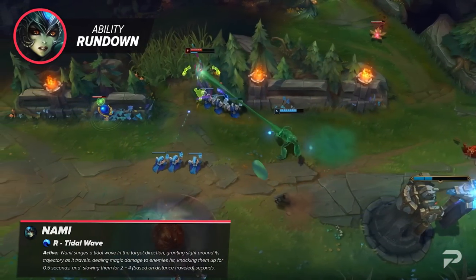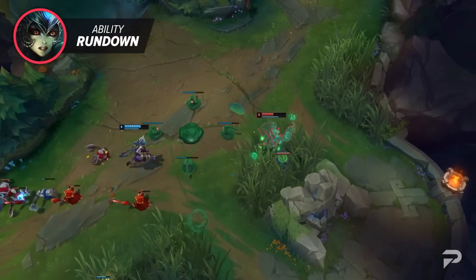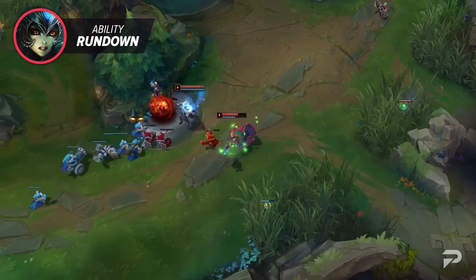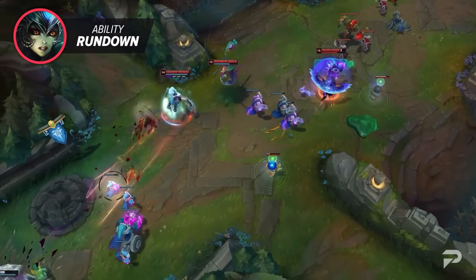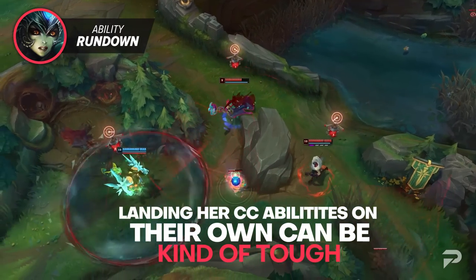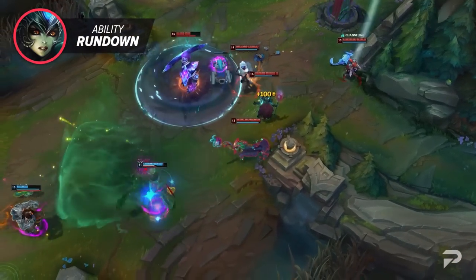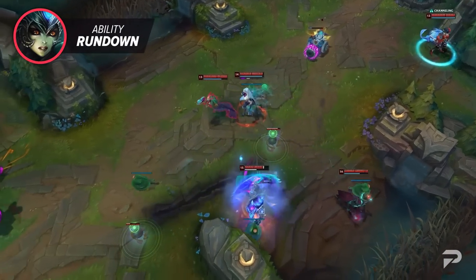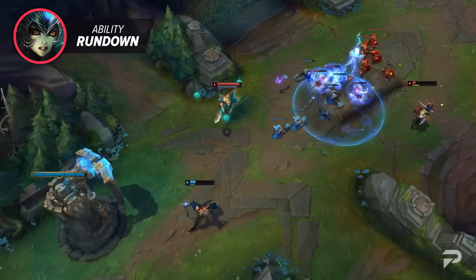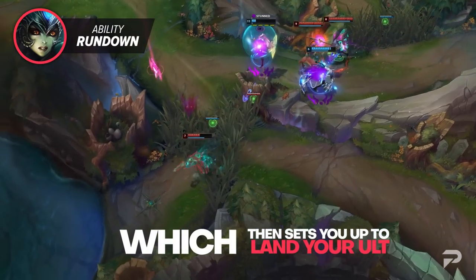Now that we've laid out each individual ability, let's talk about how the kit works together. Where most enchanters are primarily focused on healing, shielding, and peeling, Nami is a lot more suited towards playing aggressively — she almost feels a bit mage-like. Landing her CC abilities on their own can be kind of tough; if you just throw out a bubble, most players with decent reaction speed can sidestep it easily. Her ult also has a long cast animation and moves pretty slow. So you want to combo her spells together: use E to slow foes, making it easier to hit your bubble, which then sets you up to land your ultimate. This is the most basic Nami combo.